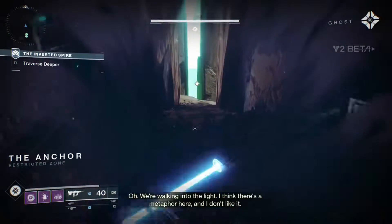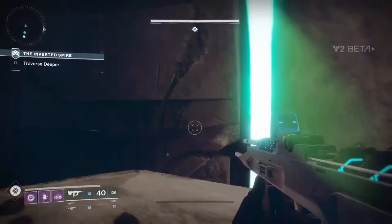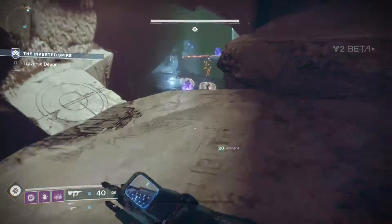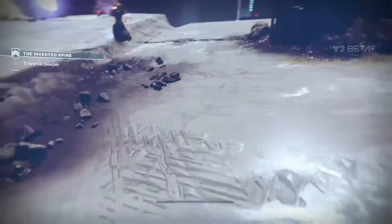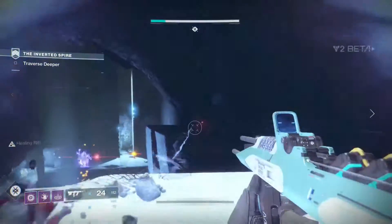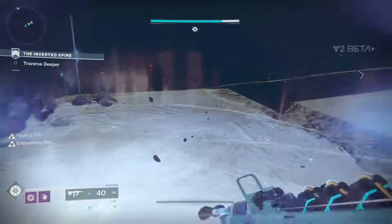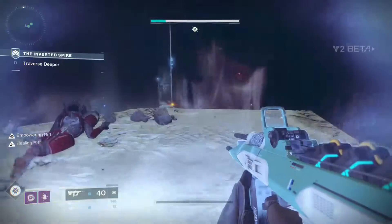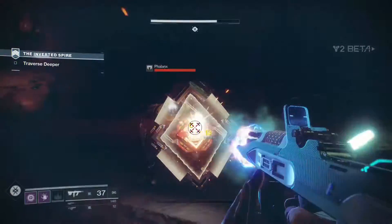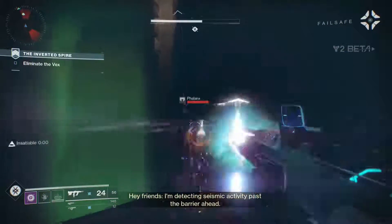A lot of people have been finding rare engrams in the Inverted Spire strike. The rare engrams are actually 205 or 250 light — I can't remember exactly — but all of the weapons and gear in the beta were capped at 200. You couldn't get anything above that until now. They may have patched it in the new update, which is awesome because there's a lot of Suros stuff, and especially the Warlock armor looks really cool.